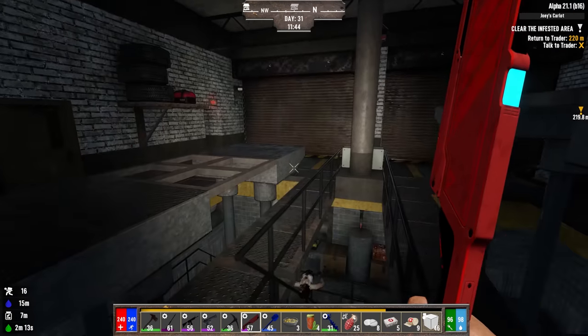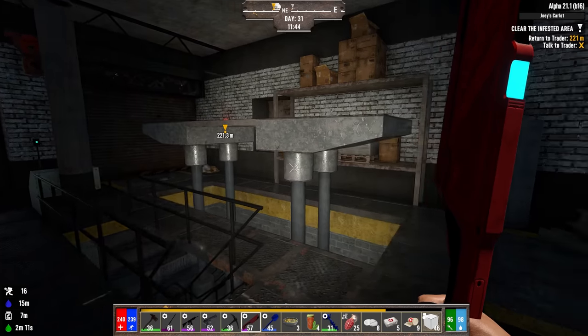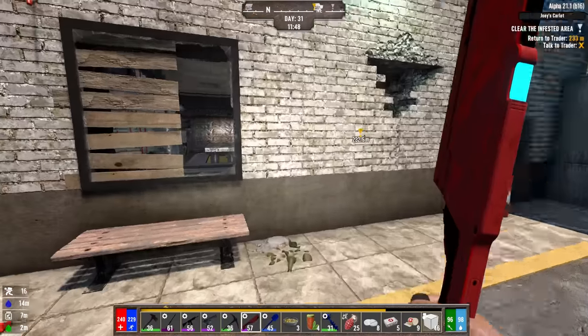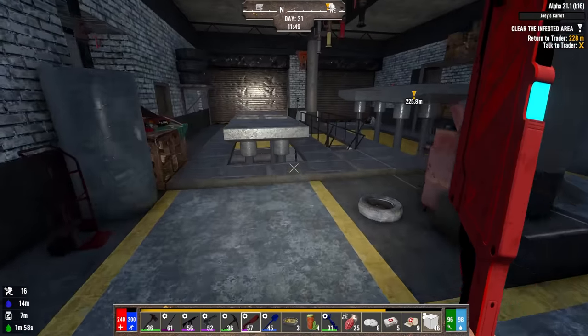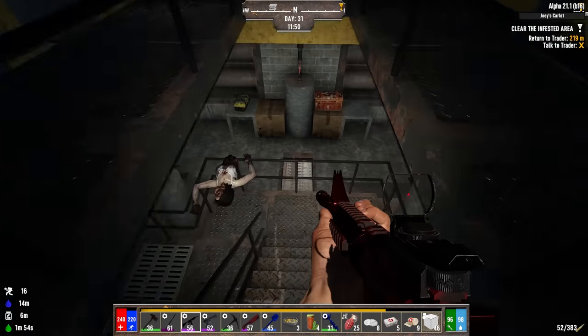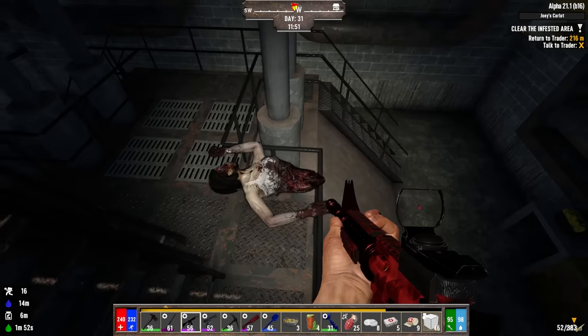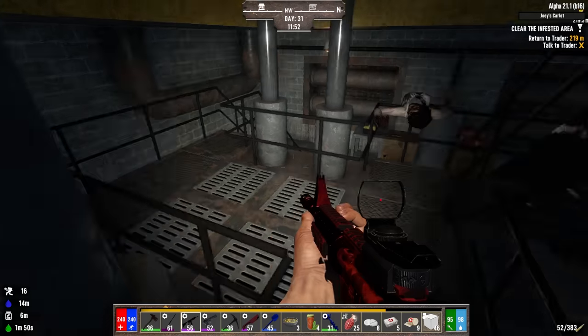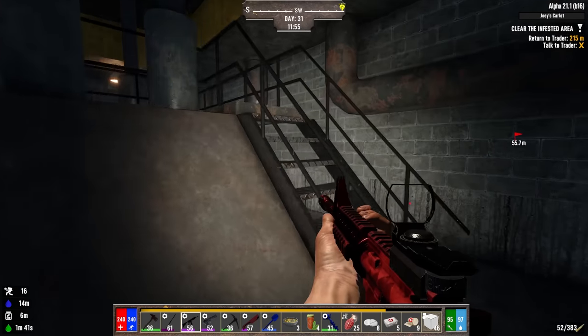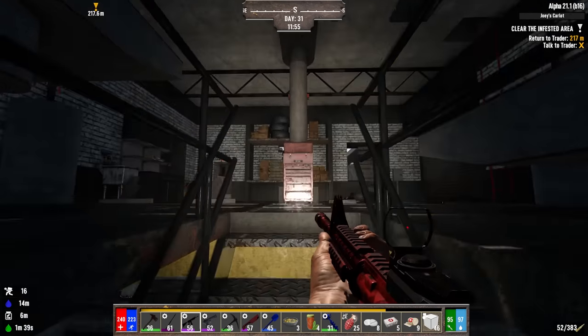Do you see an infested cache anywhere? Or did I just get skunked on this one? Maybe it blew up from a zombie, or a zombie broke it? Or when I was shooting here, did I shoot the infested cache? Was it maybe sitting right there and I just shot it up? We may never know. Kind of a bummer. That's like the one big draw for doing these infested missions. Oh well.